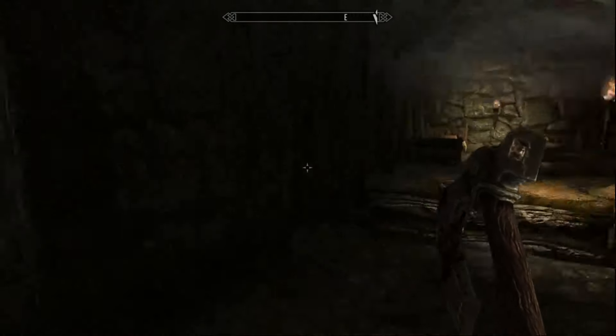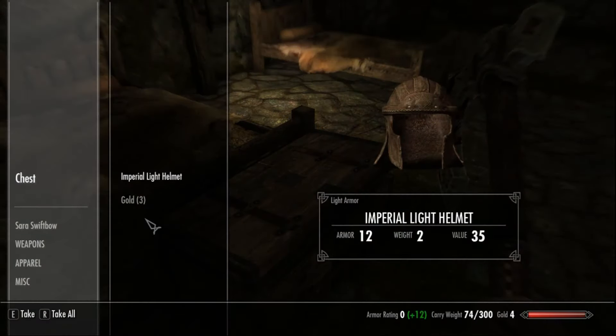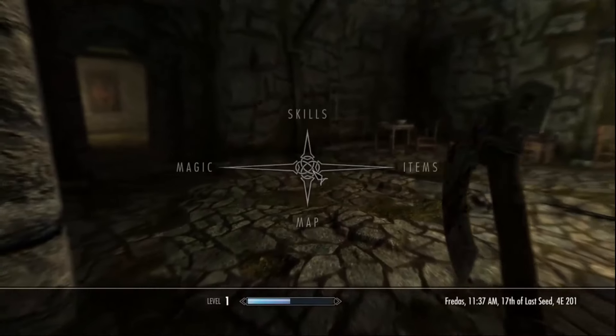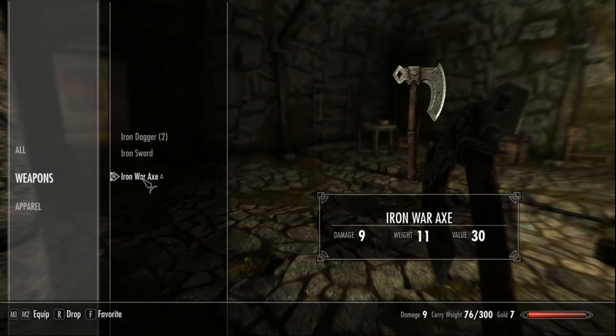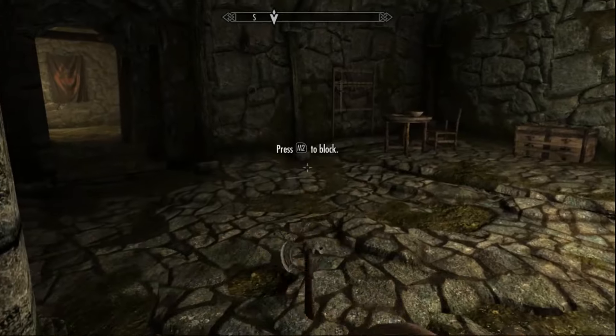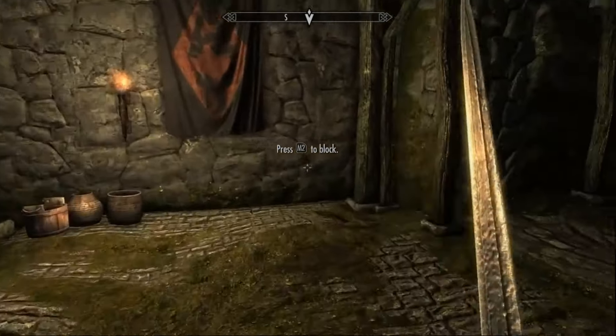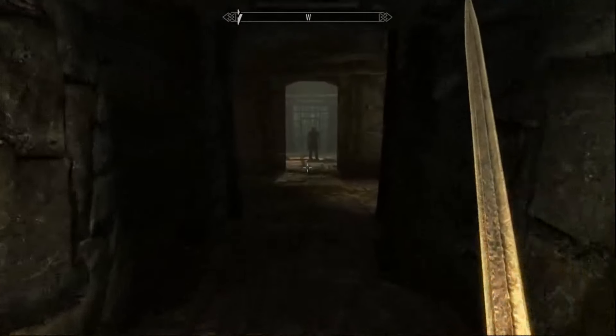There's some gold on this table — grab it. This chest has some gold and a helmet. Change to the sword and drop the axe. Before we go through that door, we're going to go back where the Imperials came from — there's some extra gear and a little bit of gold back there. Now we'll catch up with Ralof.